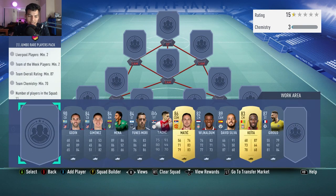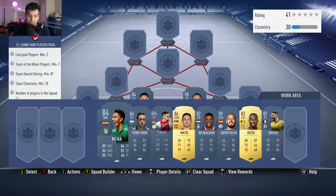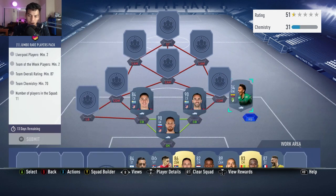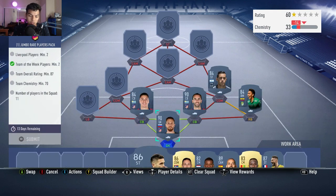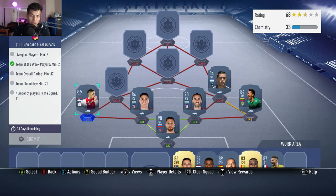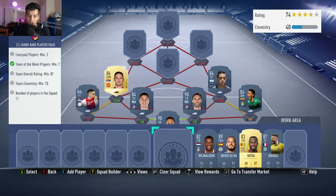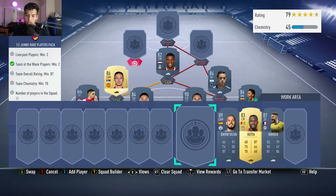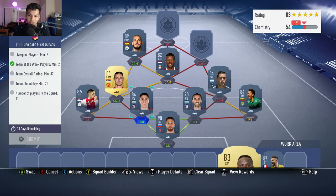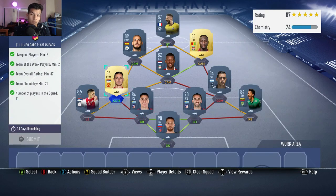Starting off with Jan Oblak in net. Diego Godin and Jimenez are gonna be our two center backs, with Mina from this week's Team of the Week at right back, and Funes Mori at right CDM. Dusan Tadic — the Team of the Knockout Stage — is gonna be at left back, Matic at left CDM.